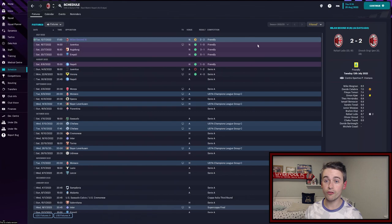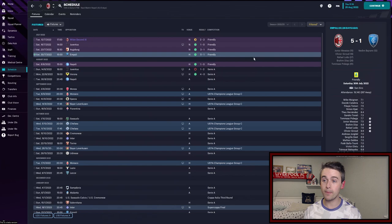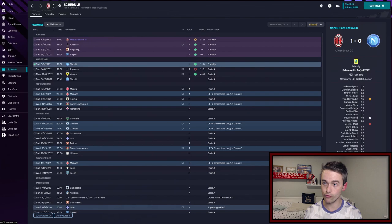In pre-season, we started with an inter-squad friendly against our second 11 — we were losing 2-0 and managed to pull it back to 2-2, with Divock Origi scoring twice for our second 11. We then faced Juve at a neutral ground and won 1-0 thanks to an Olivier Giroud penalty very early on, though after that it was all Juve so we were very lucky to get away with a 1-0 win. We beat Augsburg handsomely 3-1, Empoli even better 5-1, and then narrowly won against Napoli thanks to Olivier Giroud 1-0.